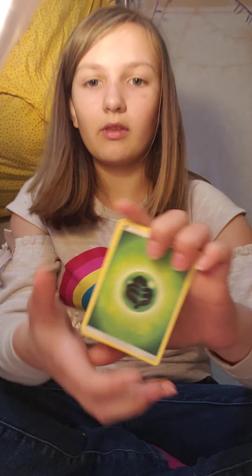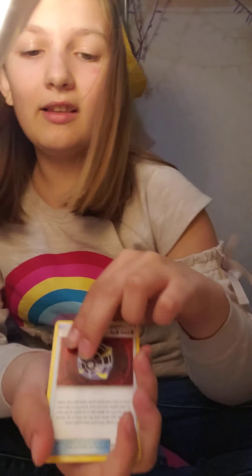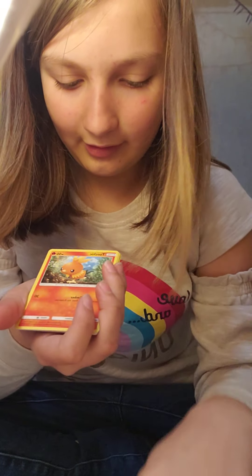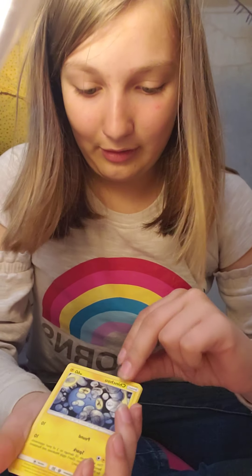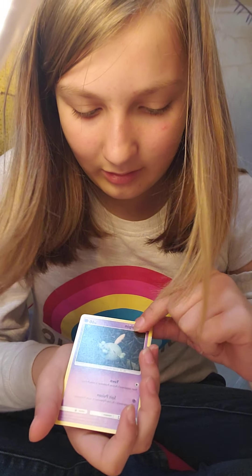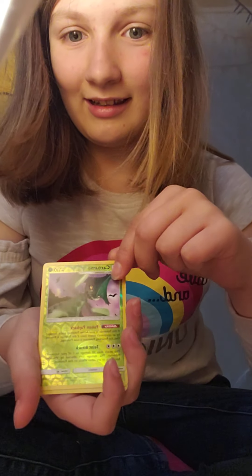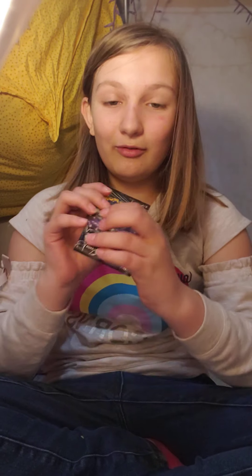One, two, three, four - four to the front. Start off with energy, shadow, Beast Ball, rainbow brush, rainbow brush right at the top. I can't pronounce that - Turtonator? Jangmo-o? Gliptin? Here's our reverse, and we have Steven's Resolve holo. Okay, nothing real big yet in that tin but we're moving on to this one.